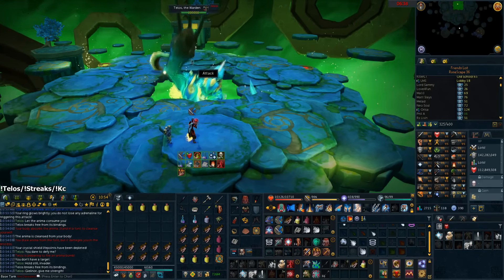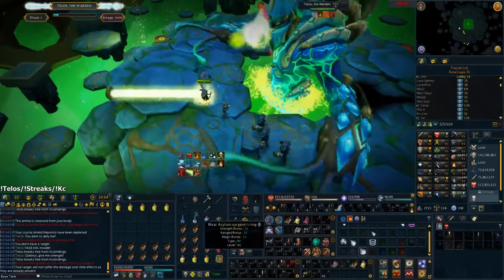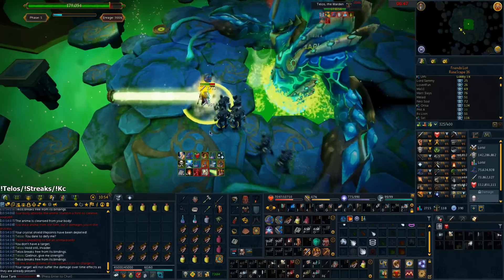So when you go in you want to debuff, run west or east whichever way your character goes, sunshine, a dreadpot, wild magic, a Sphinx, and just keep eating rocktails while the minions keep hitting you.